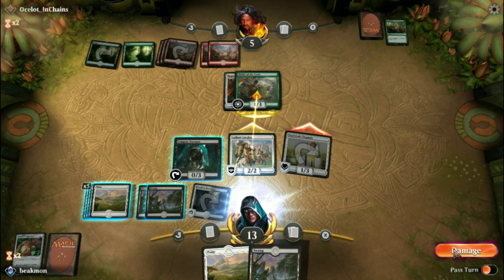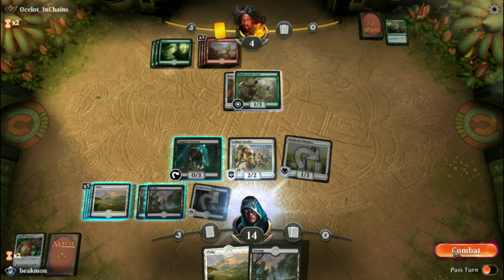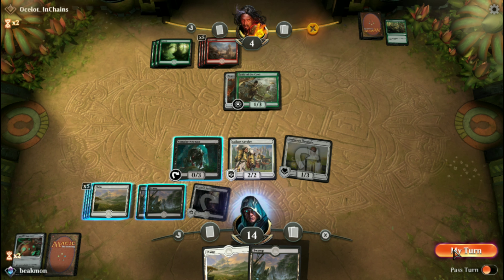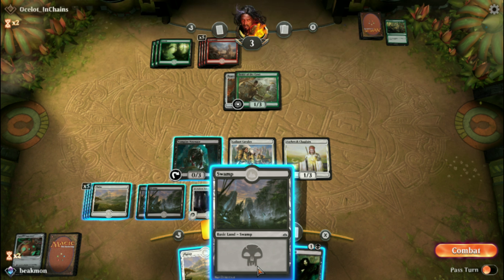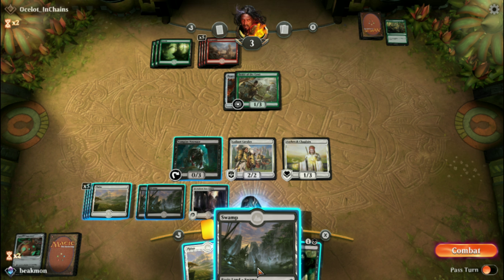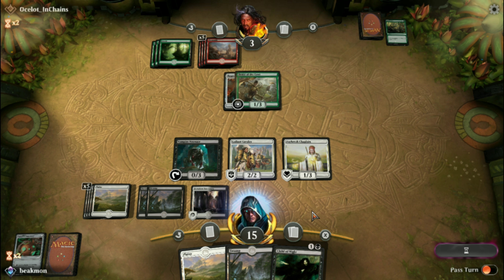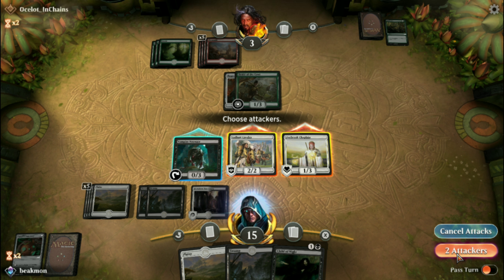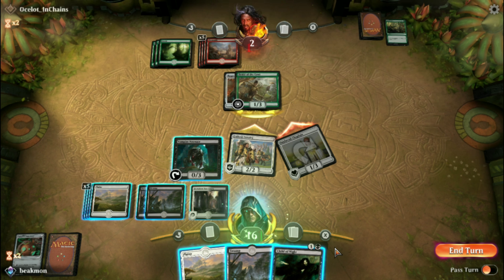I should take out his creature this time. Still allows us to hit him for one and gain some life. I forgot to do that — he should actually be down to four at this point. User error on that one. So we'll attack in for three. See if he's got any threats or anything to answer it. If not, he's on a pretty short clock. He fogs us.